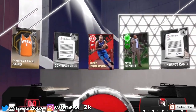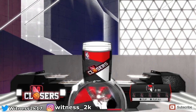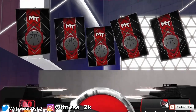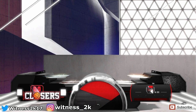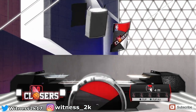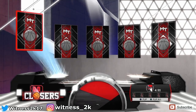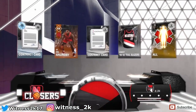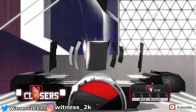On to box number two, starting off with a ruby and it is Andre Robinson again — Mr. Clutch apparently. I've literally never seen him play the fourth quarter because he can't shoot free throws. We're going to get a bronze right there. Oh wait — pack number four, I see a diamond glow, this could be Kevin Durant!